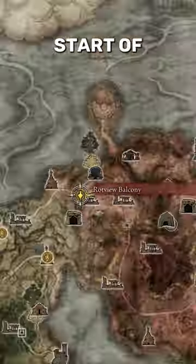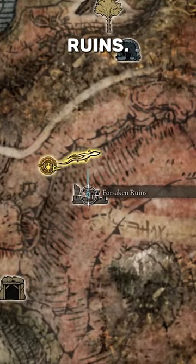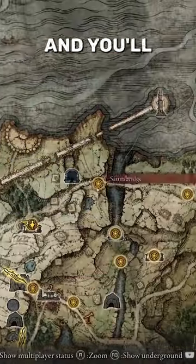You can get this item at the very start of the game — just head west towards Caelid and you will find the Forsaken Ruins. Just follow this path from the first step and you'll get there in no time.